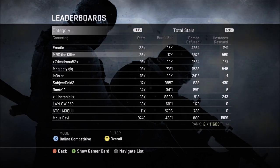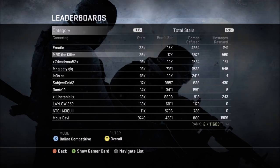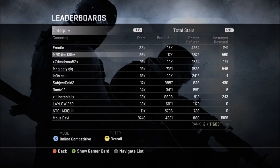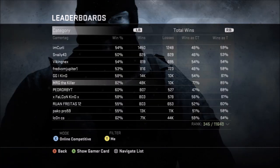The last leaderboard shown for each game mode is the total wins, which shows your win percentage, total wins, and win percentage for CT side and also for T side. Once again, it's the same story — the game hardly ever lists the right players on top of the leaderboard.